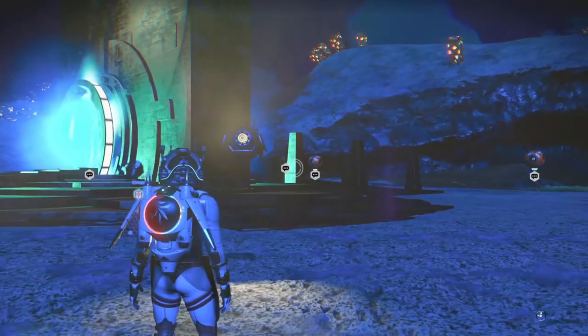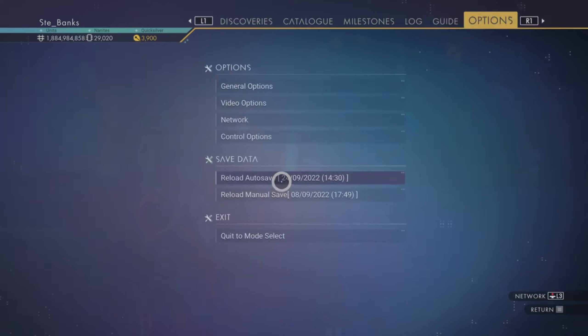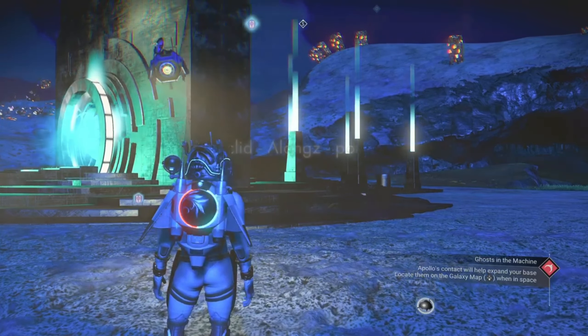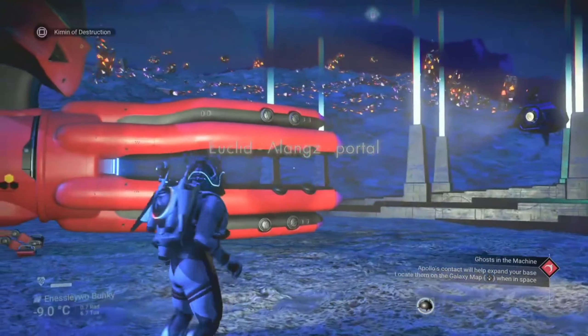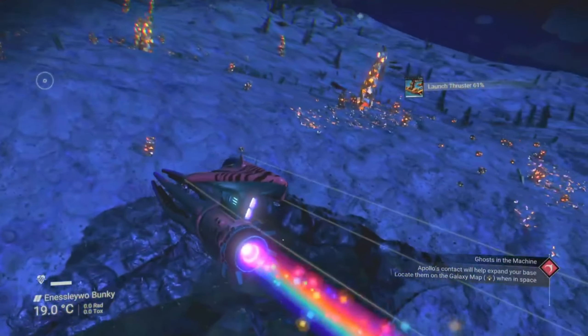Another prerequisite is that all of these multi-tools are located in the Euclid galaxy, so make sure you're there before travelling to any of the locations. And a final note before I give you the locations: I always jump in and out of my starship when coming out of the portal to create an autosave, and then reload that autosave to make sure the correct S class multi-tool is at each of the stations. I'd recommend doing that on each of these locations as well.